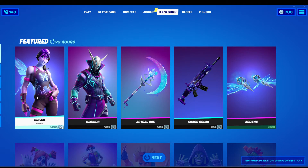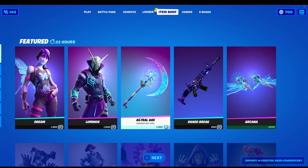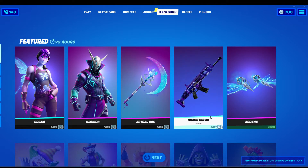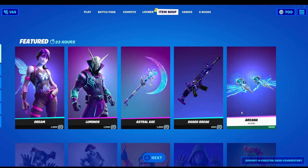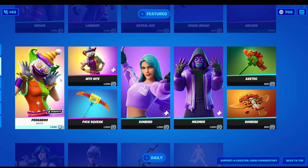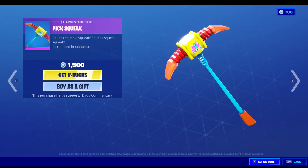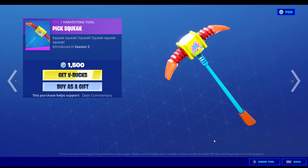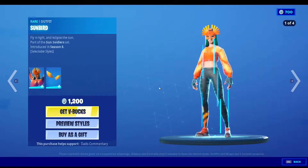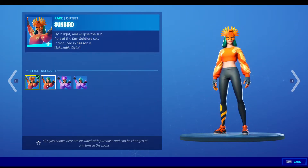Alright, so we got the Dream in here guys. We got the Luminous, we got the Astral Axe, we got the Shard Break, we got the Acarnia. We also have the Peekaboo, Nightlight pickaxe — you guys want to hear this? We got the Sunbird right here guys, with different styles on the Sunbird.